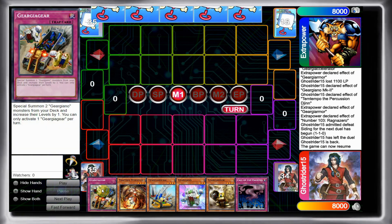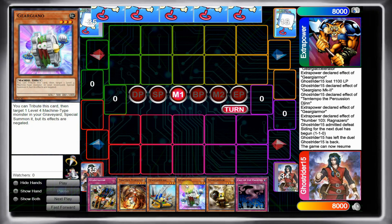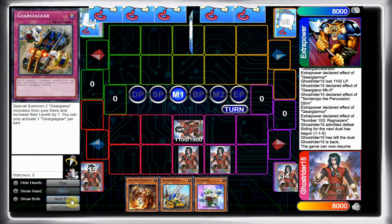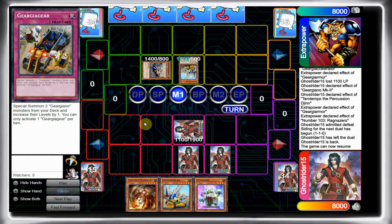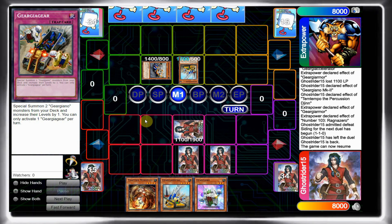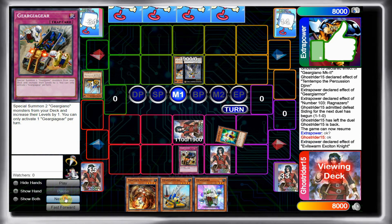Game 3: I open Gergian X, Mermilio, Arsenal, Gergiano, Armor, and Call to Haunted — a really decent hand; I just would prefer not to draw the Gergiano, but still a strong hand. I set two. He summons Arsenal, and as soon as he summons Accelerator I knew I screwed up, because I didn't take into consideration that he can go Excited Knight turn one. I know I can do it too, but for some reason I just blanked out and forgot that Gergia is one of the few decks that can actually go Excited Knight right away. I'm going to get punished hard because I have nothing to stop it — I'm going to lose my entire board.